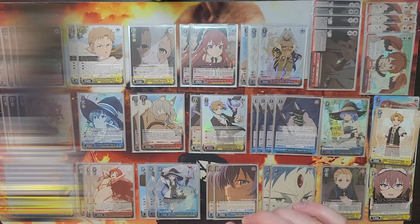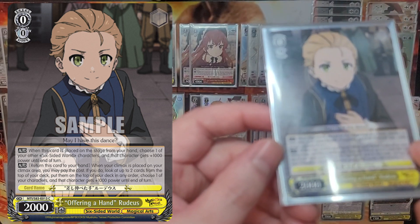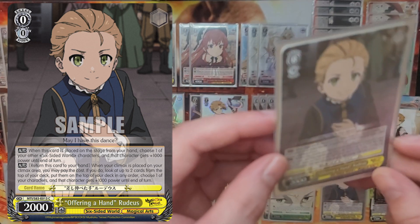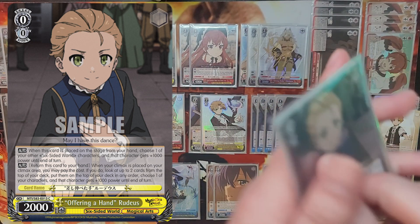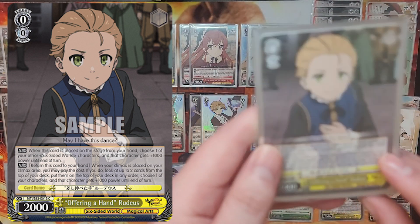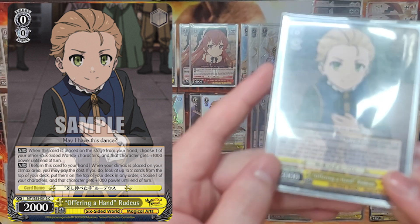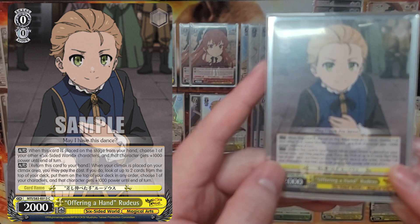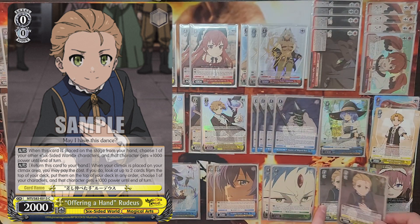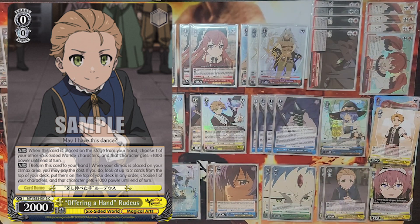Another card you see very often is Offering a Hand Rudeus. On play he gives something plus 1k, and when you play a climax he bounces, gives another character 1k, and lets you reorder the top two cards of your deck. Cards that bounce when you play a climax are great in a standby deck, but the most important part is actually the top-two reorder — this prevents first-attack standby triggers, guaranteeing you won't miss an attack if you stand by to center stage during your attack phase. Combined with the Roxy brainstormer it always lets you pay out a trigger climax on a subsequent attack.